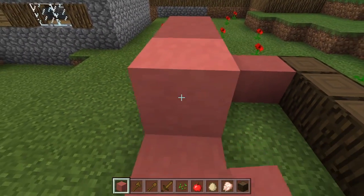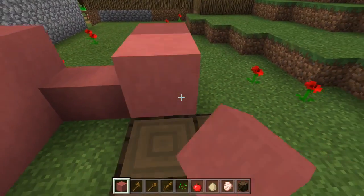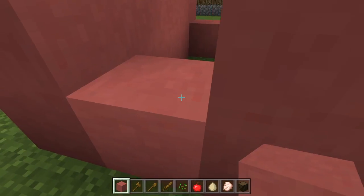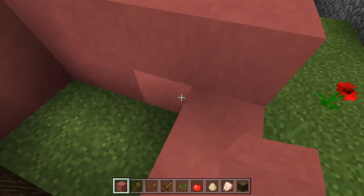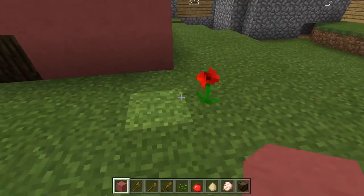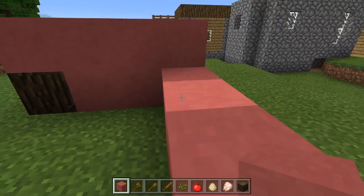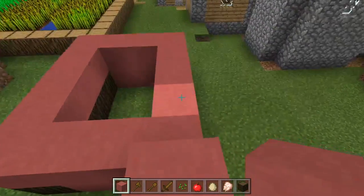So as we start building our house, let's start building this up. We know exactly how much we're putting in here. That's pretty cool. I'm gonna climb up here and then close this up. There we go. I'm gonna build a little stair going up to it so that I don't have to keep doing this every time. There we go — see that?